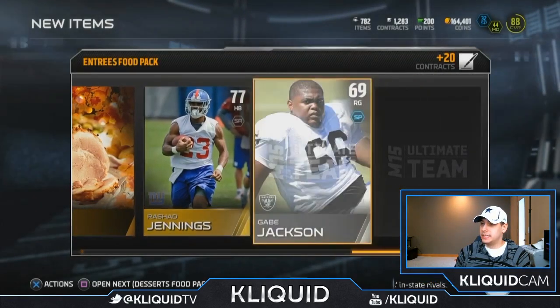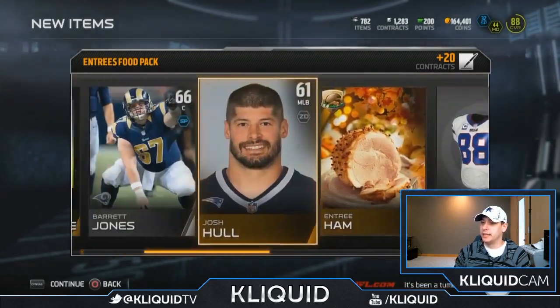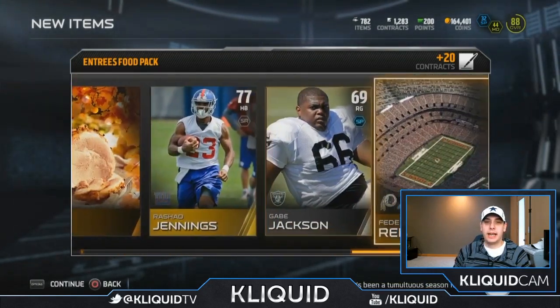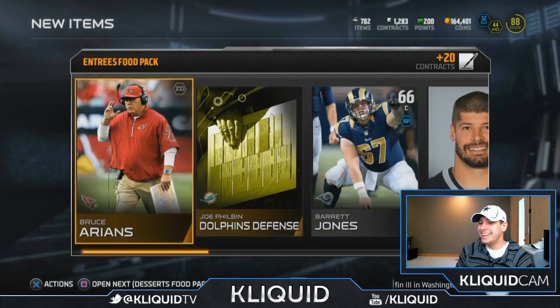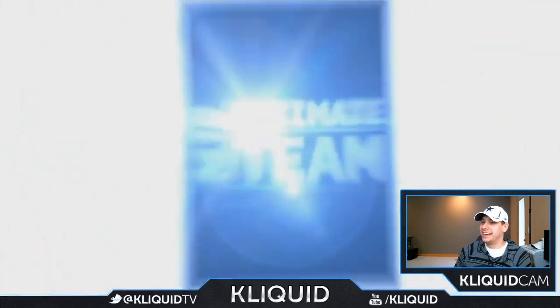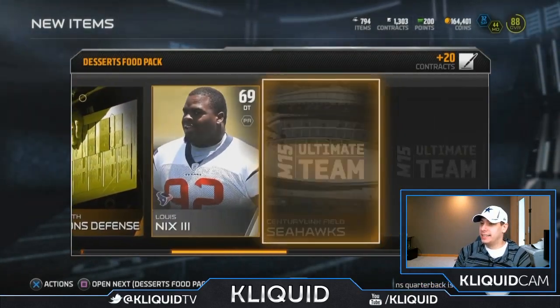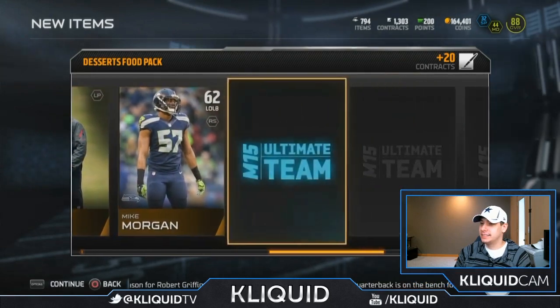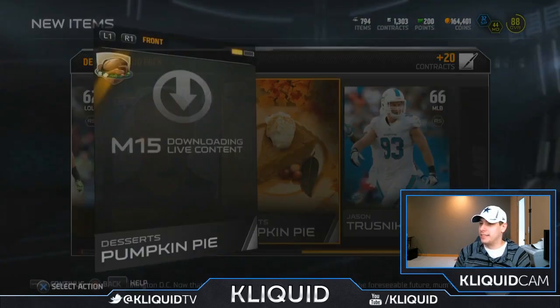Rashad Jennings again — garbage. Look at all these entree hams I'm getting. I wish I got an entree roll. Quentin Coples. Come on guys. Dimitri Patterson — brutal. Pumpkin pie. I know I already have this. Mince meat pie — just disgusting.